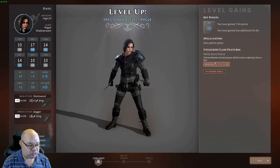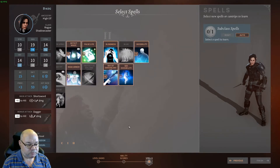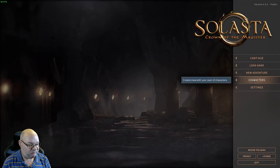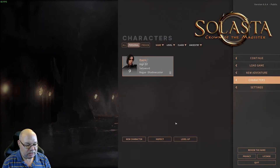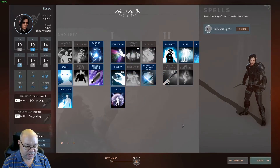At level eight, we get an extra spell and we get to either do abilities or feats. This time I'm going to do the ability score increase. You want to get your Dex to 20 as soon as you can — after that, don't bother with ability point increases. The other spell I would take here would be Invisibility. At level nine we don't get anything except more hit points, which is nice. At level ten, we get one more spell and I would take Blindness at that point.